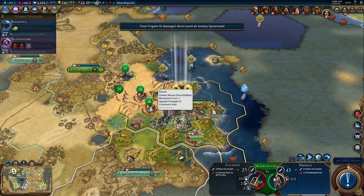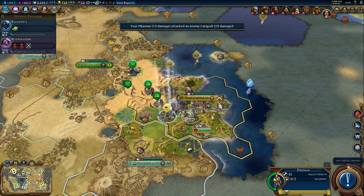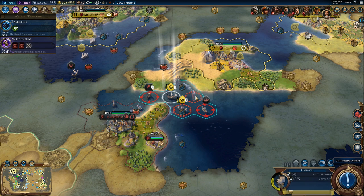This guy is very close to a promotion, and so is this guy. He will get Square - that's the promotion that's supposed to double combat strength if on the same tile with a support unit. I'm curious if that's going to work. I don't see why not, but it seems a little bit too strong.